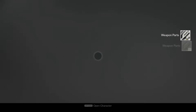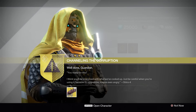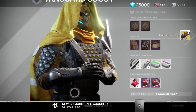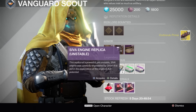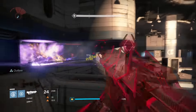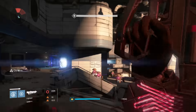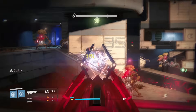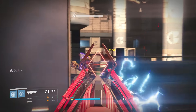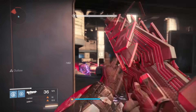Once you do that, head to Shiro-4 and he will have your Outbreak Prime. That is how you complete, start to finish, the exotic quest to get the Outbreak Prime exotic pulse rifle. Very importantly, in Shiro's inventory he is selling SIVA Engine replicas, both for the unstable and charged versions. This means you can buy one of these replicas to help your friends — if they have a Titan and a Hunter but need a Warlock, you can buy a replica and go help them complete it.